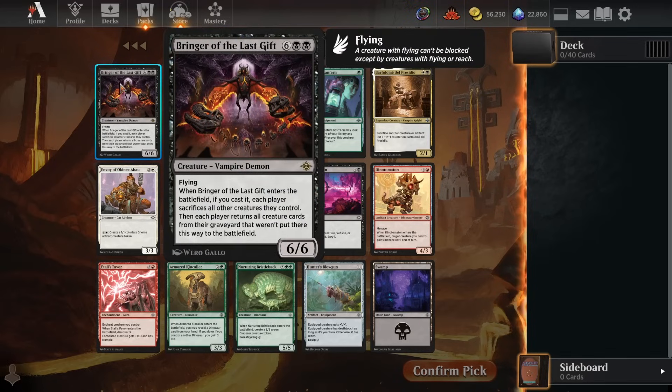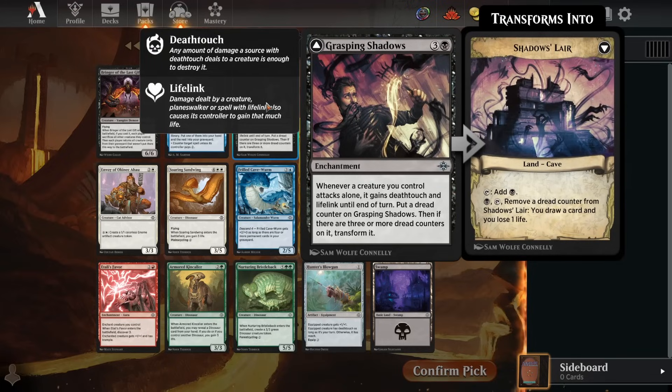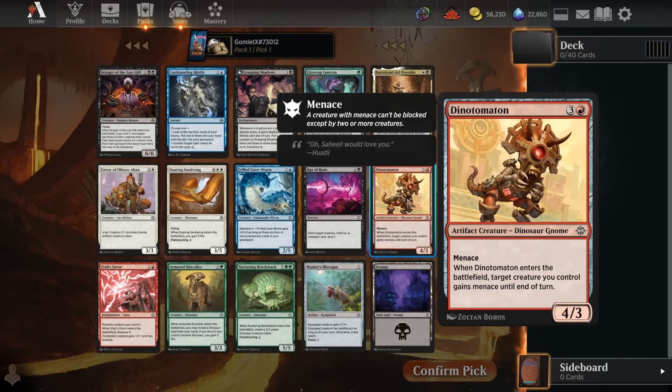To start it off, we have a Bringer of the Last Gift in the rare slot, which is a pretty fun card, but you have to make it to eight mana, which can be pretty difficult. With this emblem we might get into board stalls where each player has a ton of creatures, which might buy us time to reach eight mana. But we also have to consider cutting quite a few lands since we know we're casting a spell every turn even if we don't hit lands on curve. It's not discoverable, so I'm going to take one of the stronger discoverable cards — probably a Dynatomaton. I like that enter-the-battlefield effect, and it's a nice card to discover early as a standalone menacing threat.